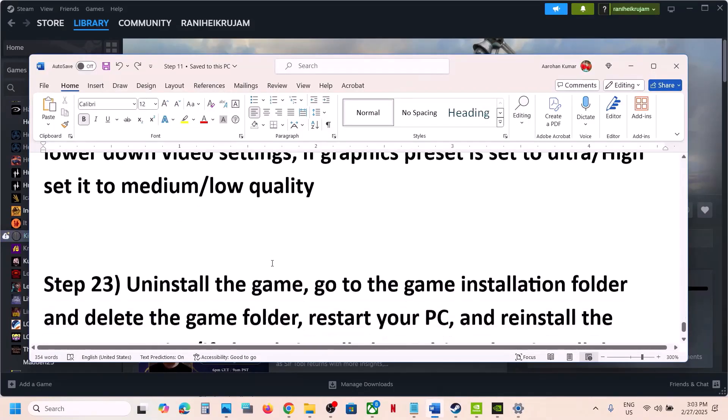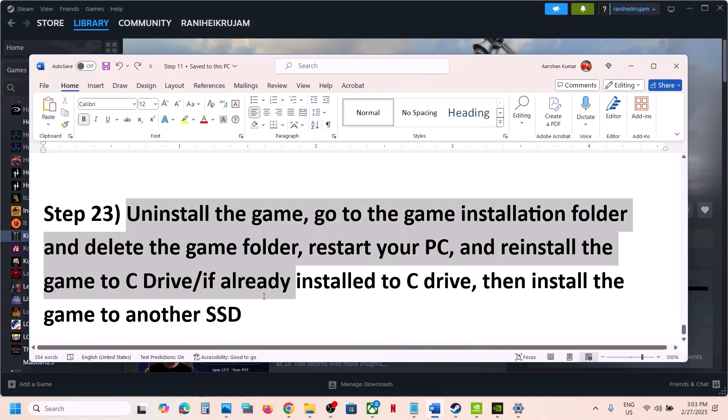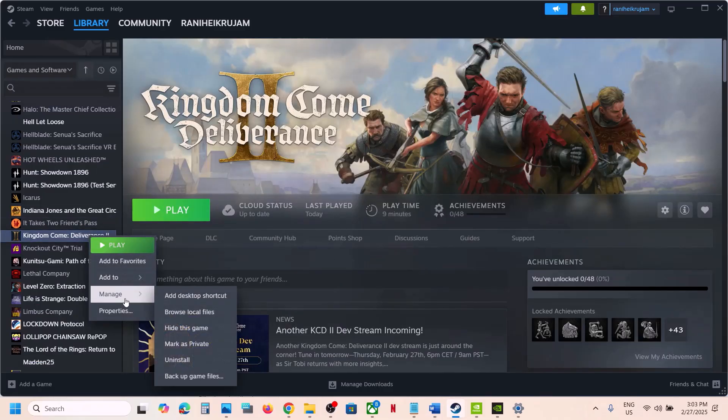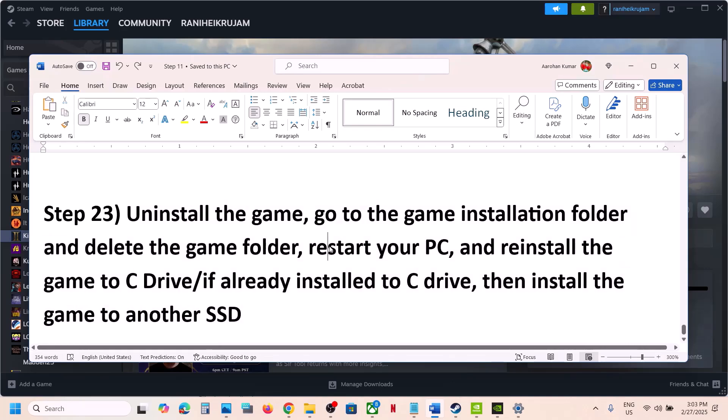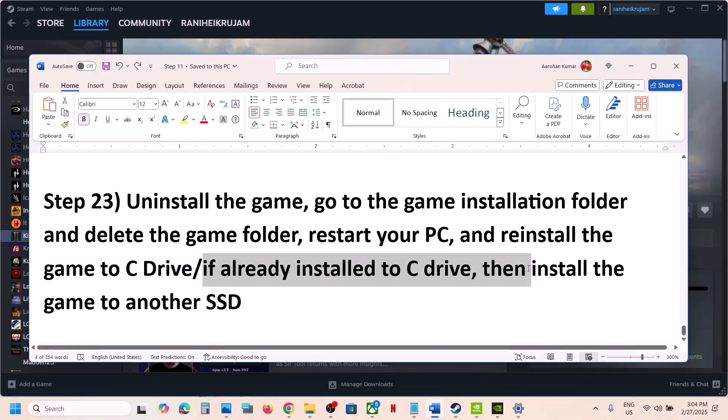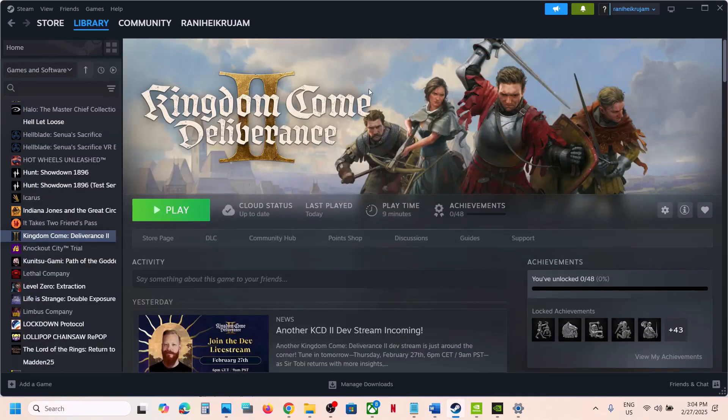The final step is to uninstall and reinstall the game to a different drive. If nothing is working, right-click the game in Steam, select Manage, and click Uninstall. After uninstalling, go to the game installation folder and delete the game folder, then restart the computer. If the game was on D drive, E drive, or an external drive, try installing it to C drive instead. If it's already on C drive, try installing it to another SSD and then check.